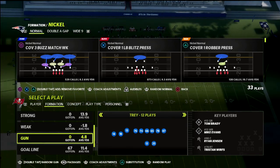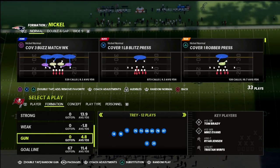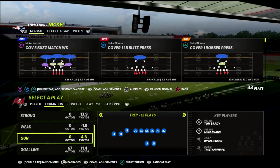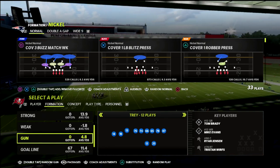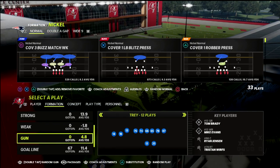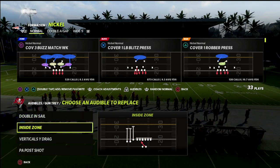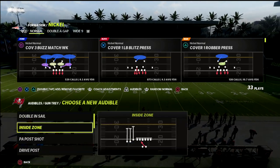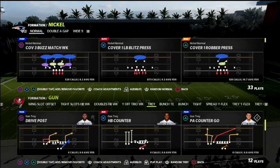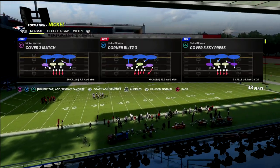I'm gonna drop a crazy defensive tip probably in the next week or so, breaking down the cover six and really the whole gamut of how this defense can shut down a lot of what people are doing. That being said, let's jump into this video. I'm gonna set a couple of key audibles: inside zone, post shot verticals, and then we're gonna be utilizing the PA counter go for the majority of this defense.